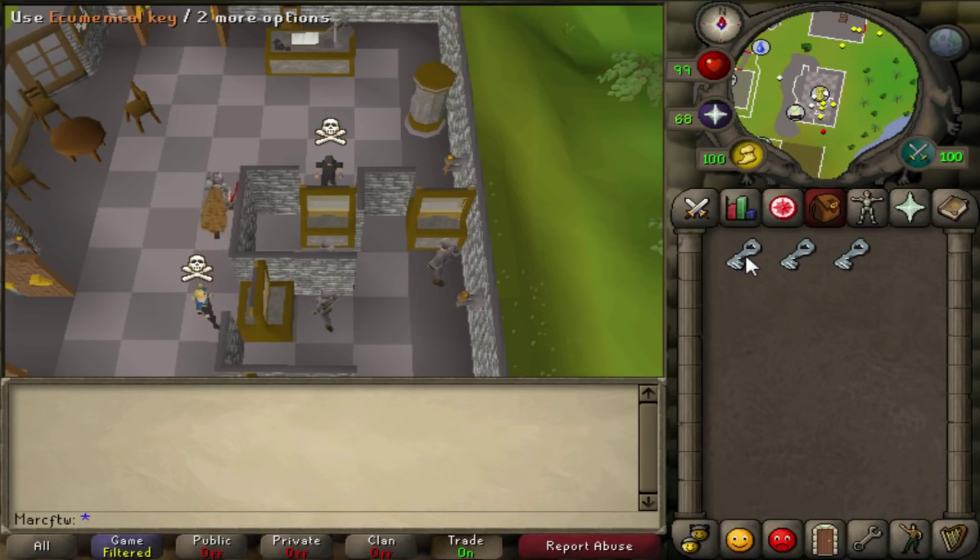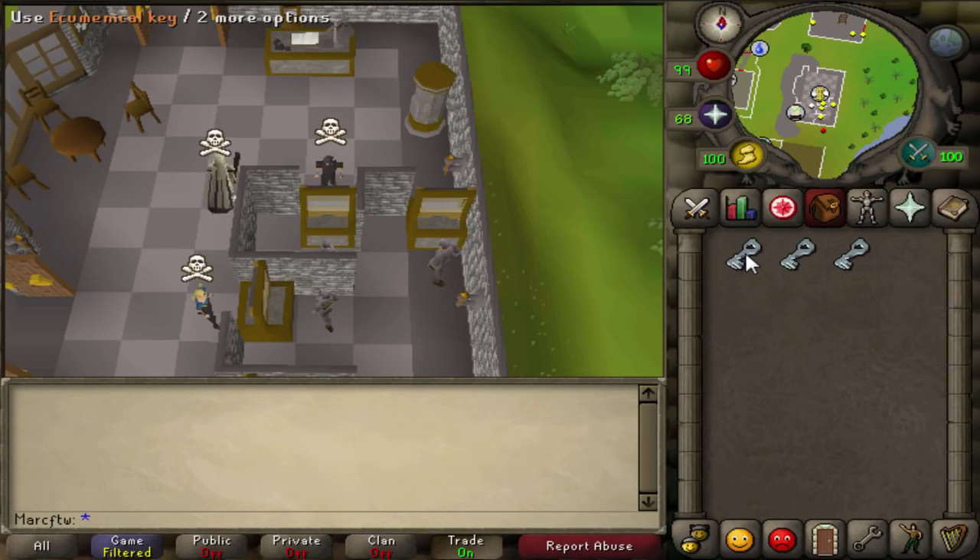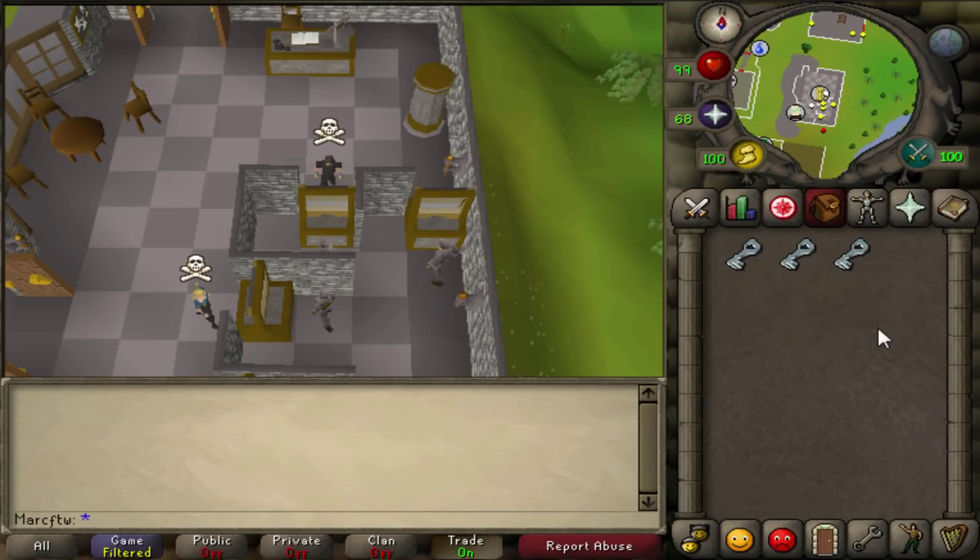First off, you need to know that those keys are used at the God Wars Dungeon in the Wilderness. To avoid getting 40 kill counts, you can enter any boss room with those keys without any kill count. Although I would only recommend using them at Armadyl and Saradomin, as it's really easy to get 40 kill counts at Zamorak and Bandos. You can only have 3 max at a time. This is why I only have 3 in my inventory. You cannot get more.